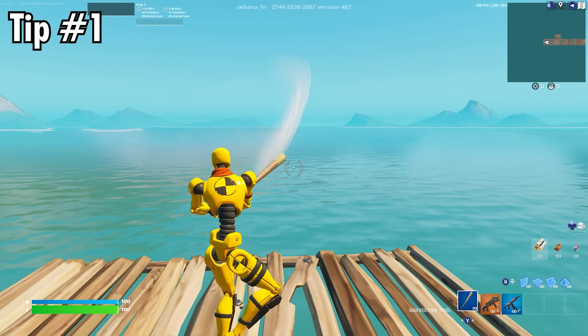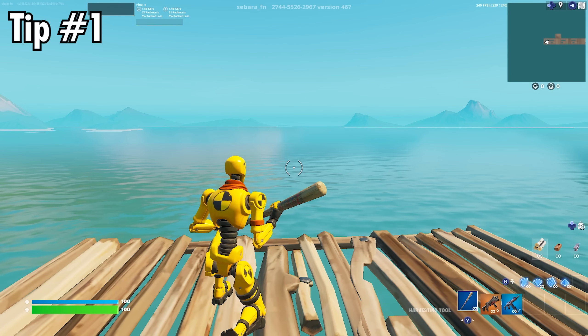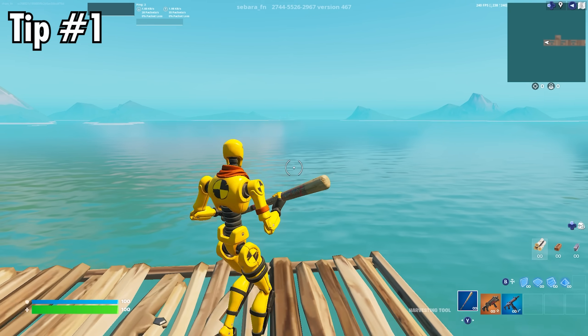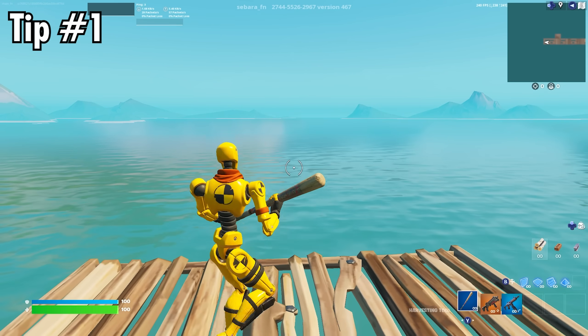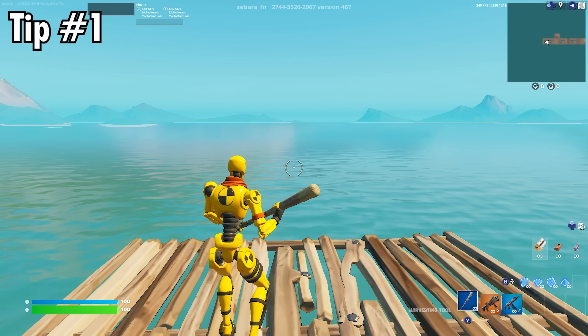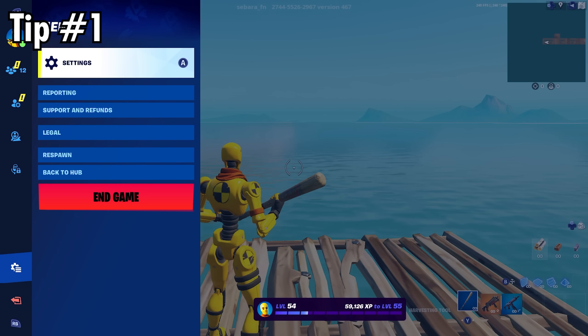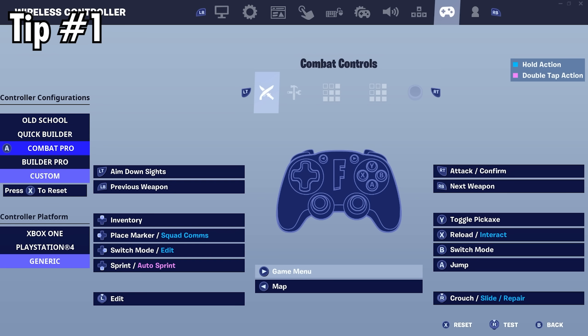Let's get into tip number 1. First, I'm going to show you two settings you need to change inside of Fortnite that are specifically to do with controller, and will help you improve by giving you a lot less input delay and will make your controller feel more responsive. For this first setting, you're going to need to go to your controller settings and change your controller platform to generic, like this.